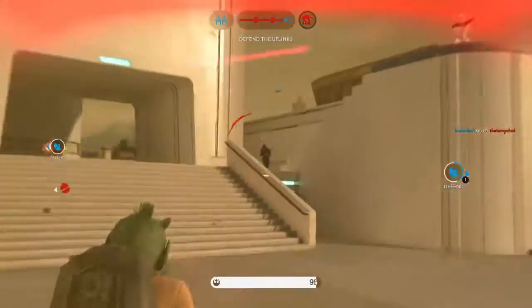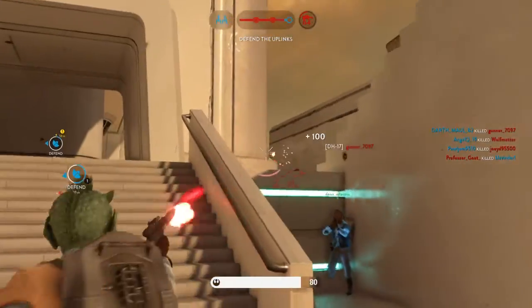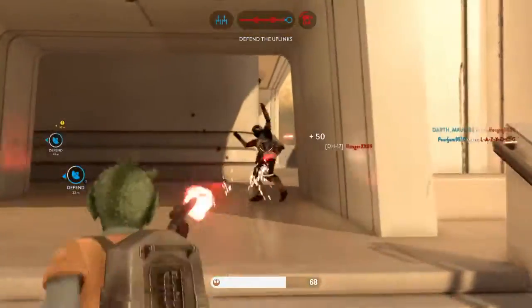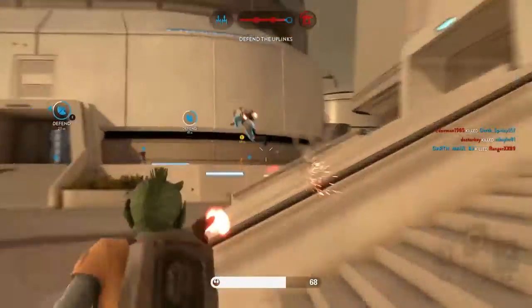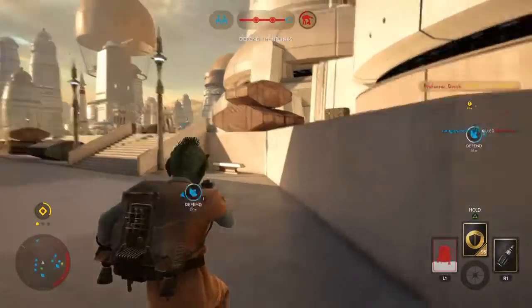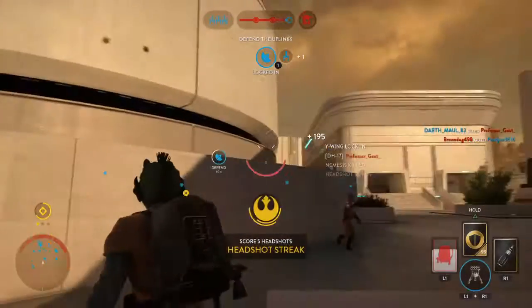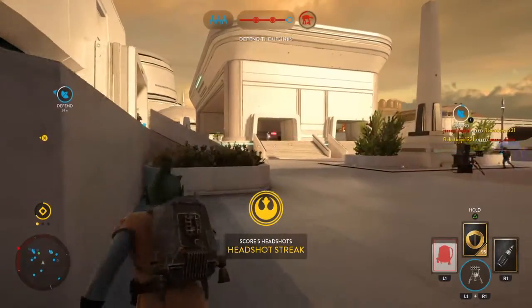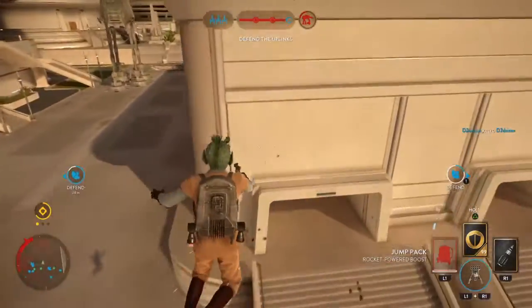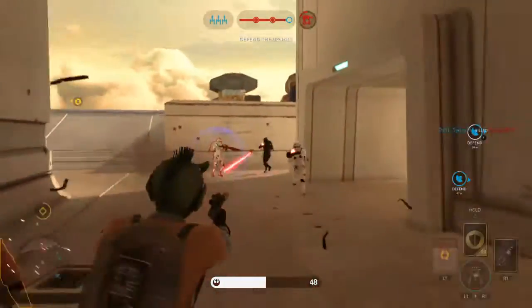Y-Wing tracking signal initialized. Stormtroopers in the area! You've got company — be on the lookout for a Kanyosha bounty hunter. Bomber targeting systems locked in. Hostile sighted! Let's get in!